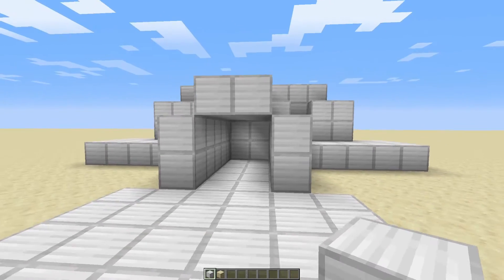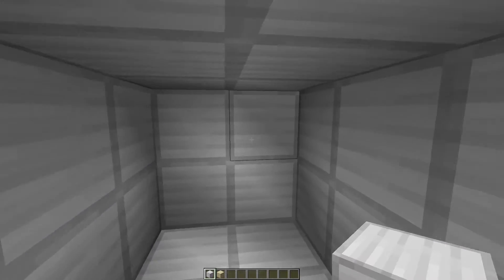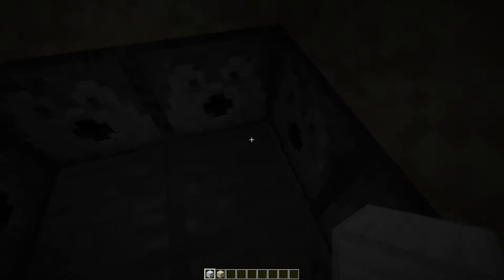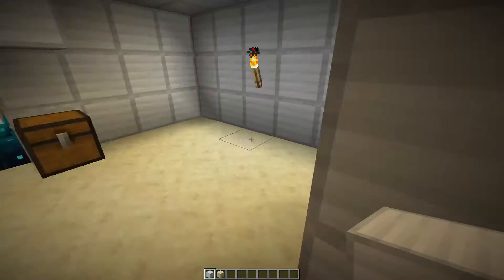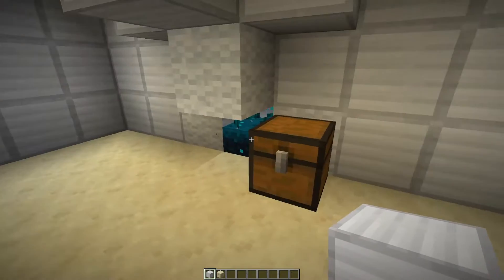So the gist around this contraption is if someone walks into your secret base and tries to mine the door you made, boom, down they go. Now you could put anything in here — you could put lava. I've chosen to put dispensers. So the Skulk sensor here is the main boy in this contraption — it's going to sense this and then open the trap.